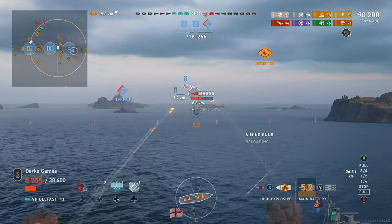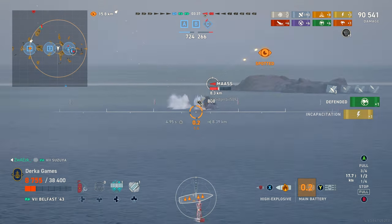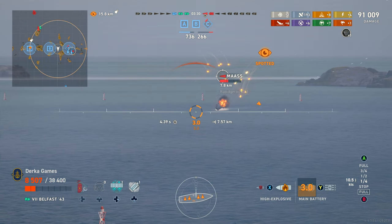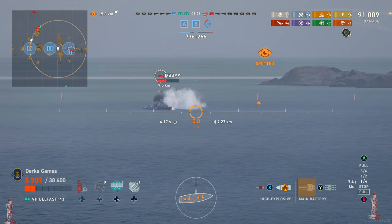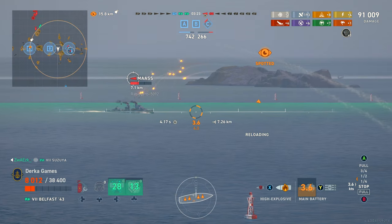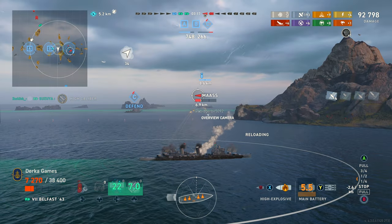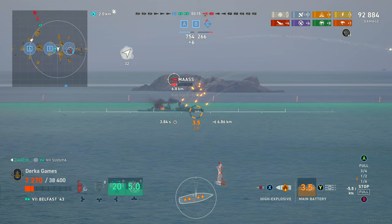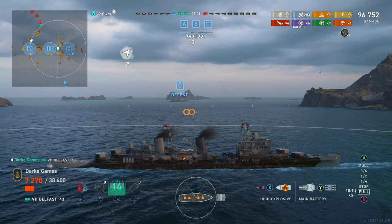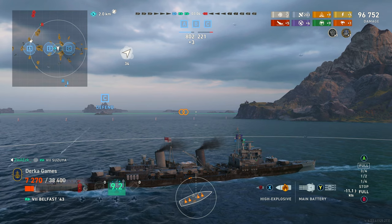Here we are showing my wonderful aiming prowess. The Belfast 43 has pretty floaty shells — I think they're like 840 meters per second. It's not as bad as Atlanta or some other American ships, but it is definitely not very fast, so aiming takes a little bit to get used to. One thing I haven't pointed out yet: while Belfast 43 has a pretty slow reload, she does get a little buff over the original Belfast with shell damage. She also gets 30mm pins, so she does a lot more damage in the regards of not shattering as many HE shells.